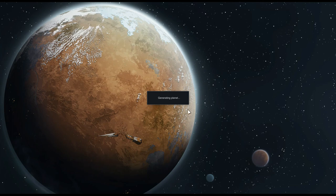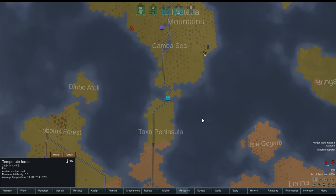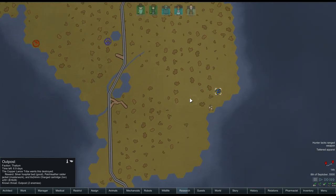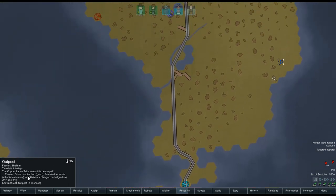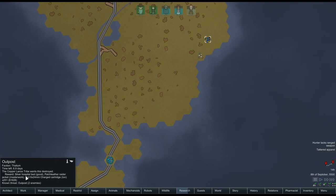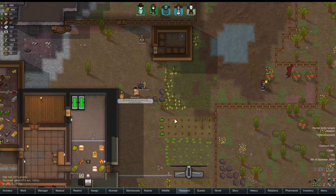Where is it? Oh, right there — mechanoids right next to the outpost that are offering things to us. There's only two enemies there. A silver hospital bed. We're not in that kind of position just yet.